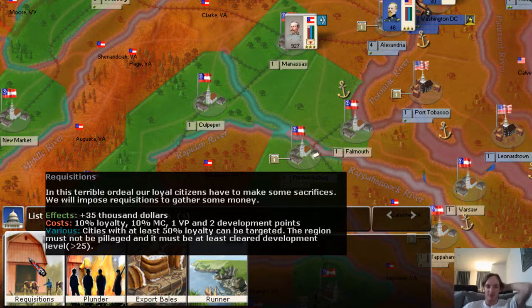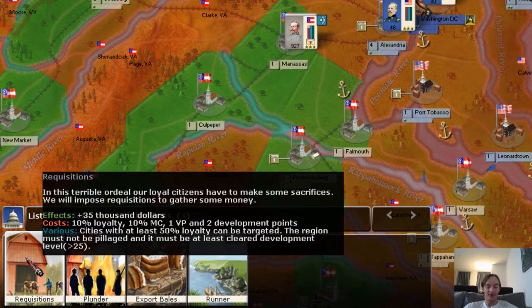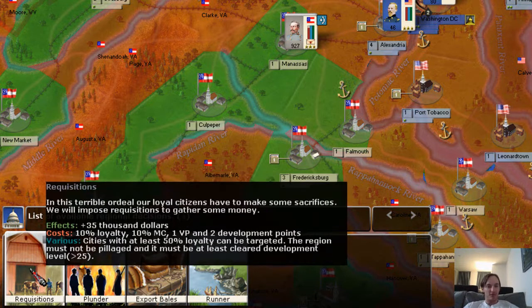For example, this one under requisitions — on the positive, it's going to give us $35,000. Obviously we would use this when we're desperate for money, perhaps when bonds and other options weren't enough. But to get that $35,000, we're going to give up some loyalty, some military control, pay a victory point, and also pay two development points. In addition, to have the option to do it, that city must have at least 50% loyalty, the region must not be pillaged, and the development level must be greater than 25. If we decide we desperately need the money and think this is a good way to get it, even at the cost of upsetting our citizens, I'm going to drag the requisitions decision.